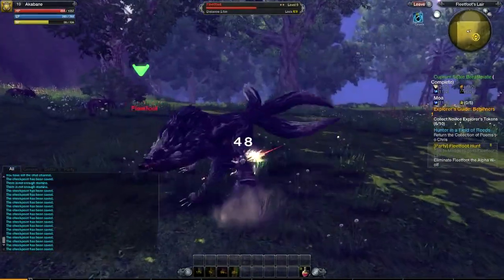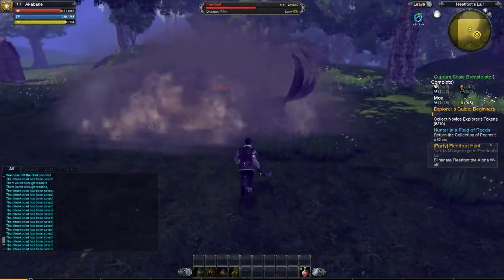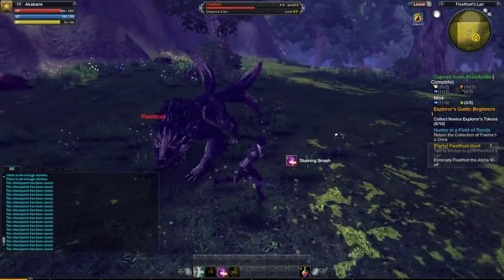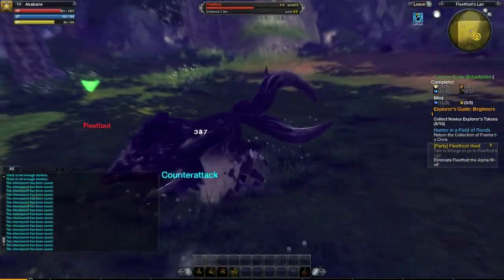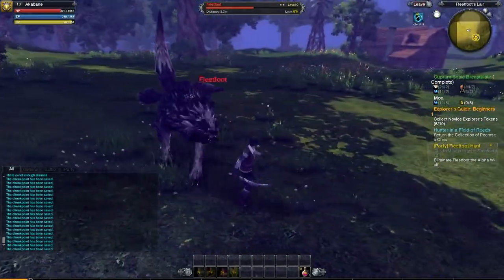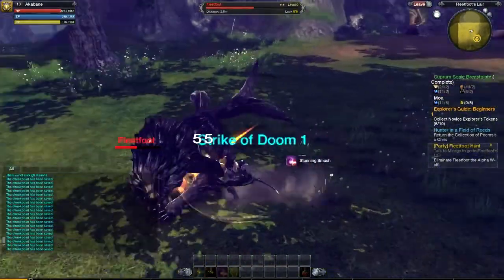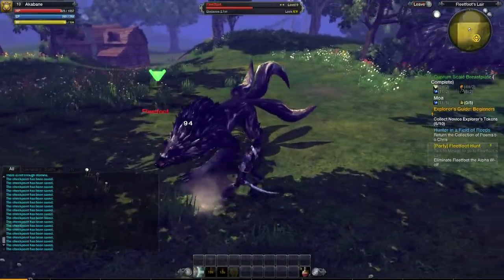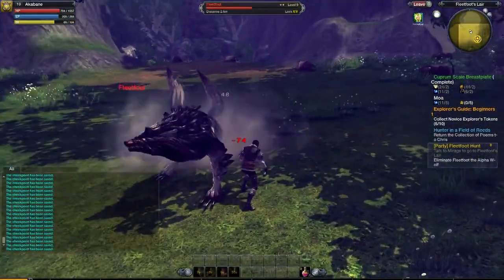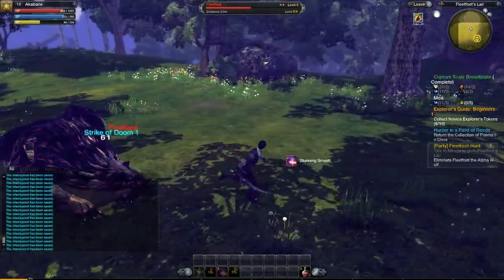I would have liked to have seen more moves by Fleet Foot, and I would have liked to have seen him be worn down as he got to really low health. Unfortunately, he just does the same thing over and over again until he gets to around 25% health, and then he summons three of his wolves. In my test run, the wolves really scared me — I thought once you kill them, they'll just respawn again. But that didn't seem to be the case. I accidentally killed all three of them while going for Fleet Foot.